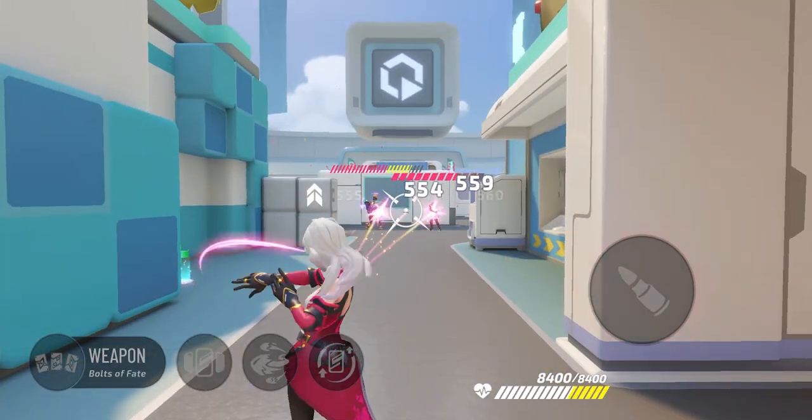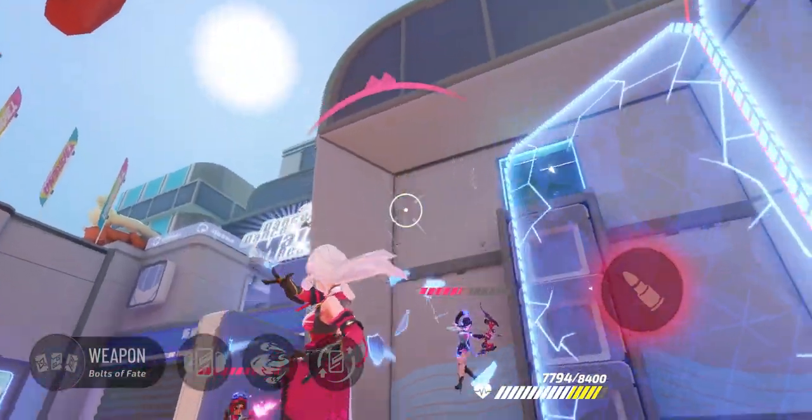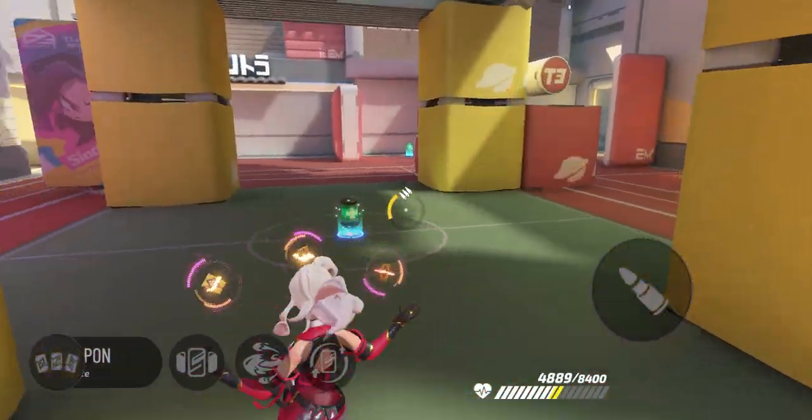Her primary weapon is Bolts of Fate, firing three straight bolts of attack in a fan shape. If Ruby gets close enough to an opponent and hits with all three bolts, that damage would be massive.